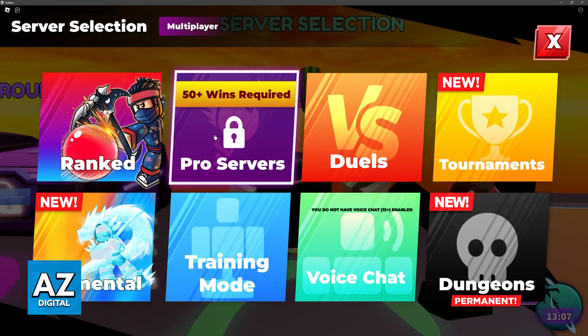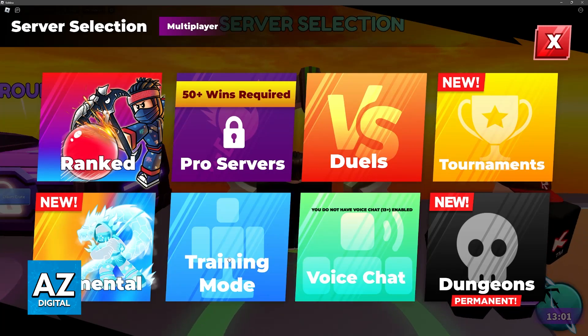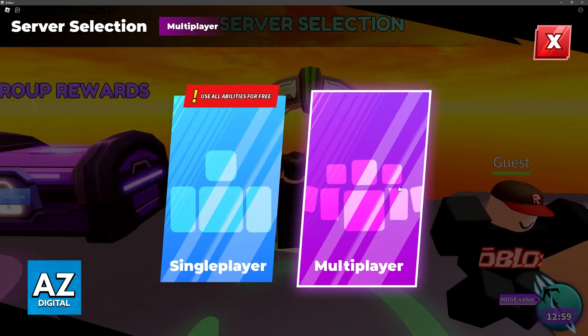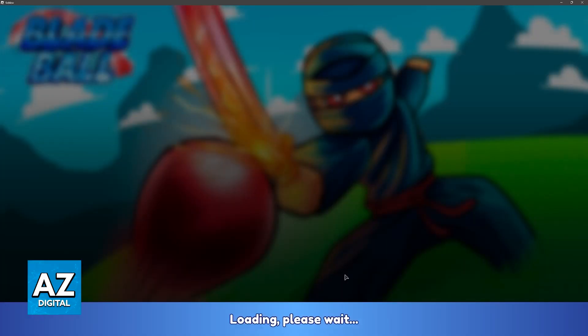If you go over to the server selection you will be able to choose the primary game mode that you want to join — you have ranked, pro servers, duels, tournaments, and so on. If you want to play between you and your friends, the best way is through the training mode where you can set up a single player or multiplayer lobby.